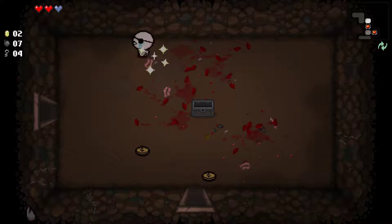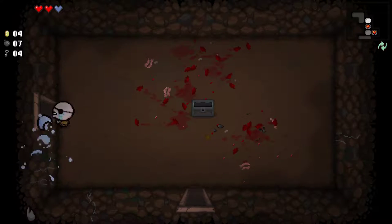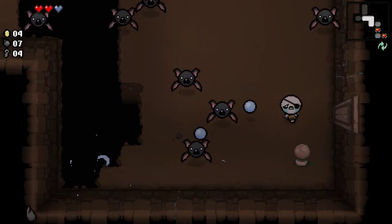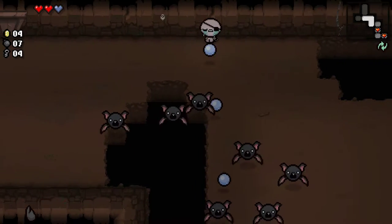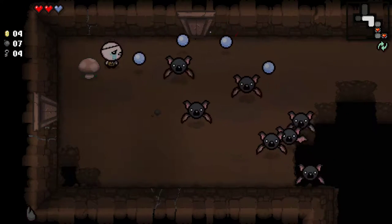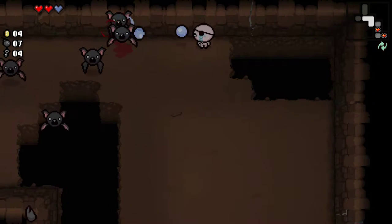Alright, get some more coins. It's going to be good because the item we got — Restock — is used in stores, so we wouldn't want all that to go to waste. Try and squeeze by there. There we go.